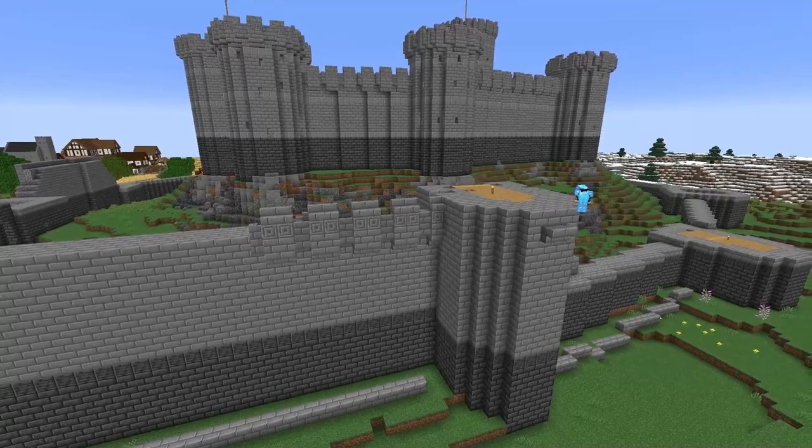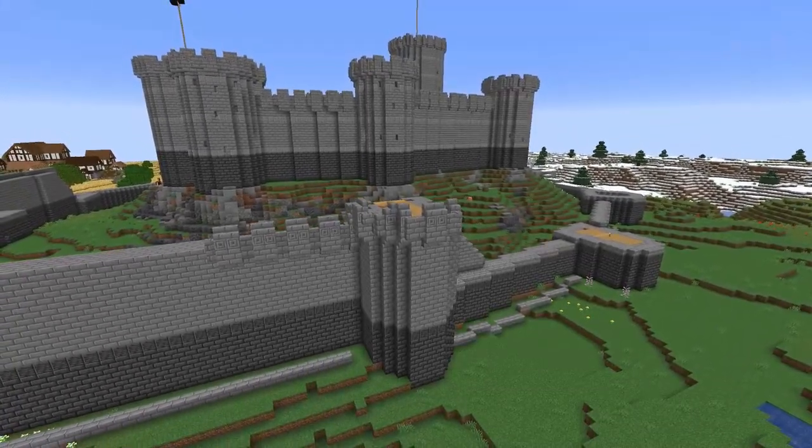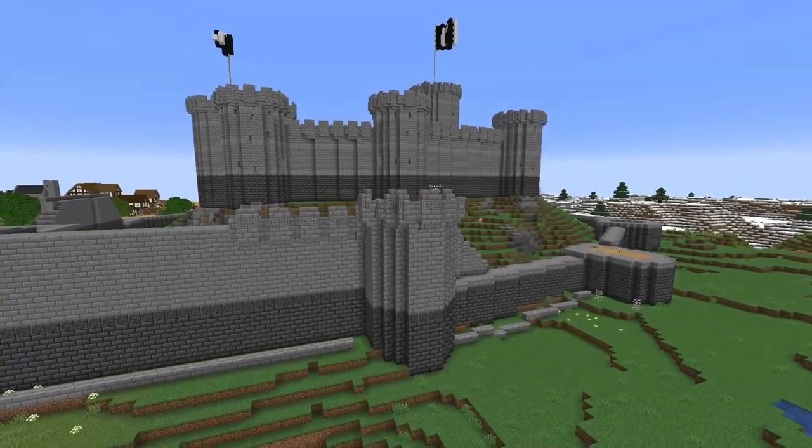I'm also only putting crenelations on the outer edge of the walls and towers for exactly the same reason — minimize cover should the wall be taken.